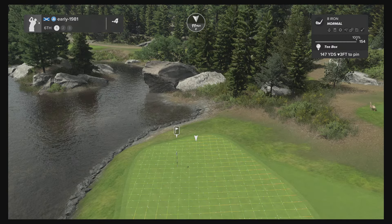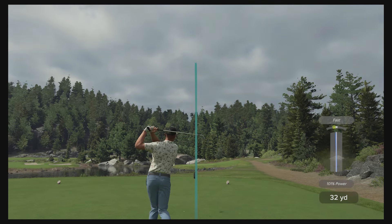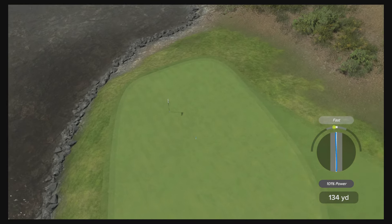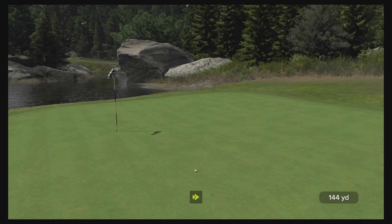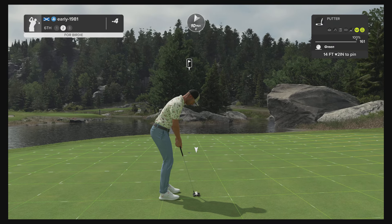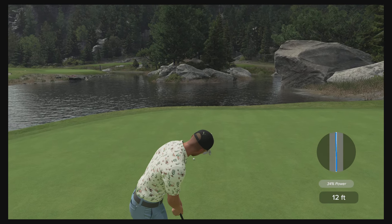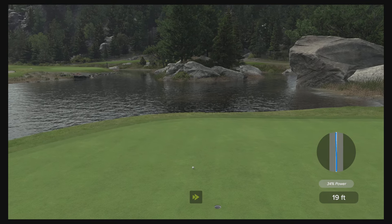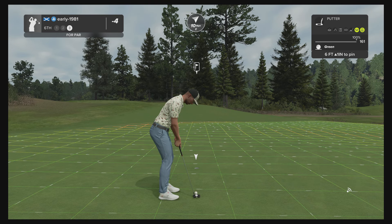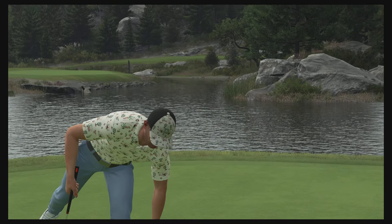Look at that lake — absolutely incredible. 11 mile per hour wind in my face. Beauty of a swing, really good strike. Striking the ball really well; it should kick out down the slight slope, but it doesn't and it's going to be a downhill putt. This one slides from right to left — I feather it down but miss it on the left hand side. Disappointing birdie putt, but we do convert the straightforward uphill par putt and move on to hole seven.